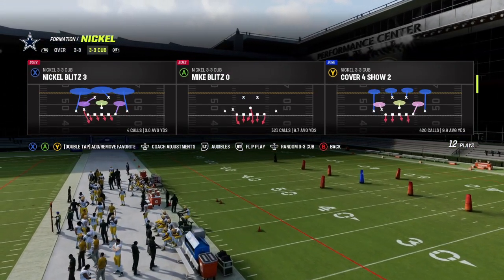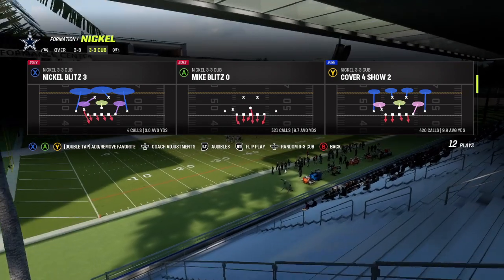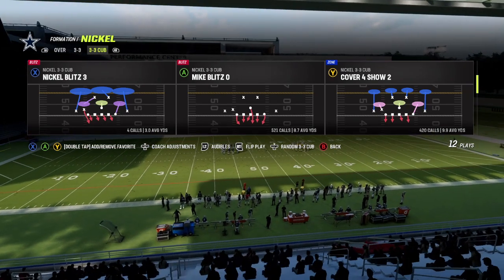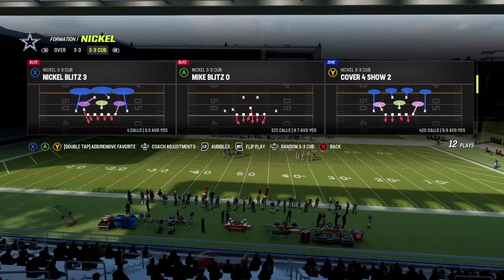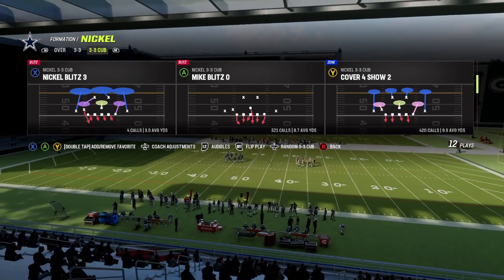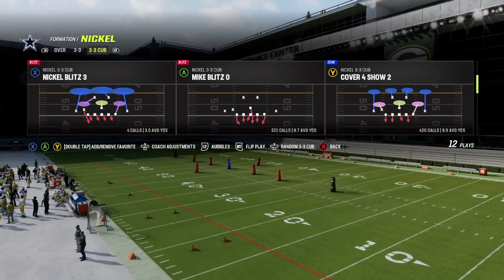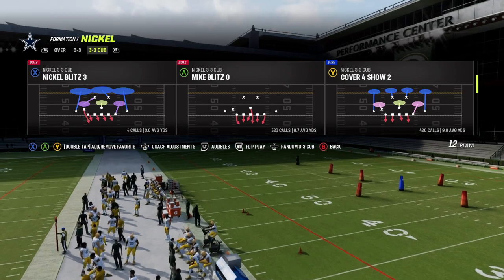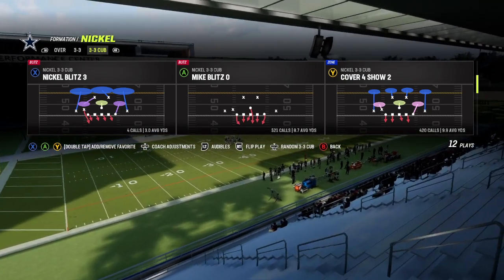First of all, let's talk about why it's so good. It's good because it beats man coverage, it beats zone coverage, and it's pretty much a beast against Cover 2. That's why a lot of people run it — you can just quick hike it, you don't have to make any adjustments. You just quick snap it and look to make a read.